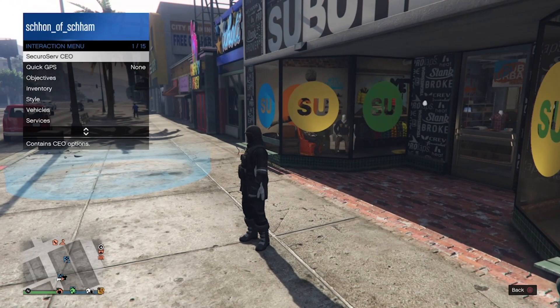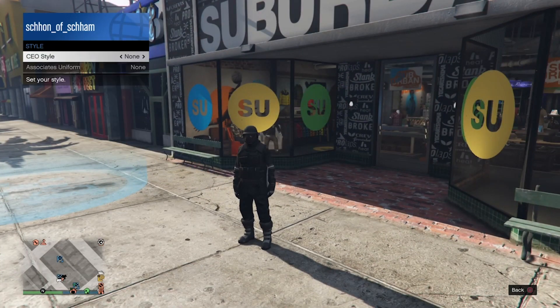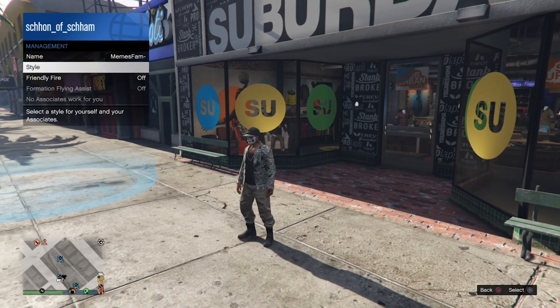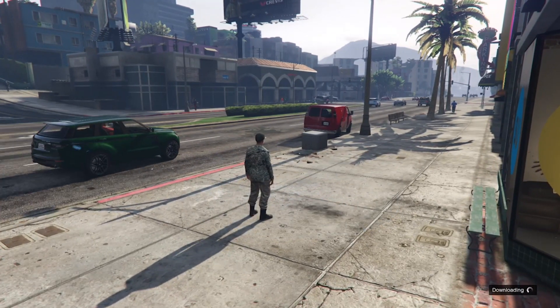Once you have done that, start up a CEO organization and go to CEO Management Style, then scroll through the outfits until you find the outfit called Warlord. Once you have the outfit on, walk on top of the blue circle and start up the job.